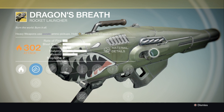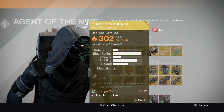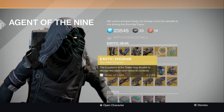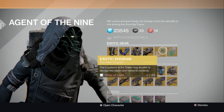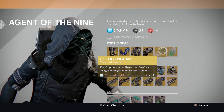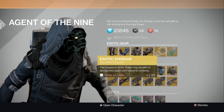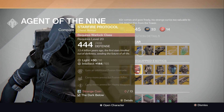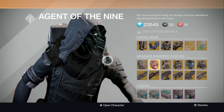The exotic engrams for gauntlets are back, so whoever didn't pick up the Rune Wings or anything from the Titan or any other specific gauntlet set, you have a chance to get them again today. And of course the exotic shard is available as well.